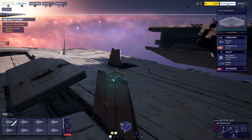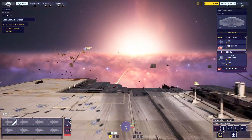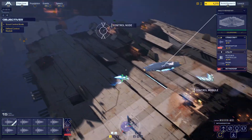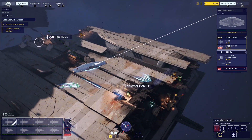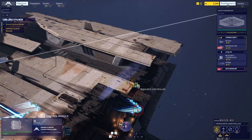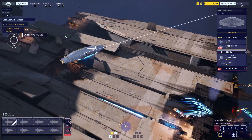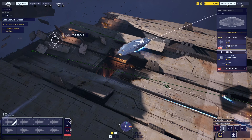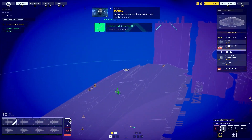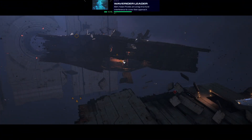Position set. Move us out. Attack one — push all contact IDs to my screen. Board just lit up. Strike craft closing in. Go for interceptor. Ops control, operations underway. Immediate threat clear — resuming standard combat protocols. Alert: Kaelin pirates are using structural interference to cover their approach.